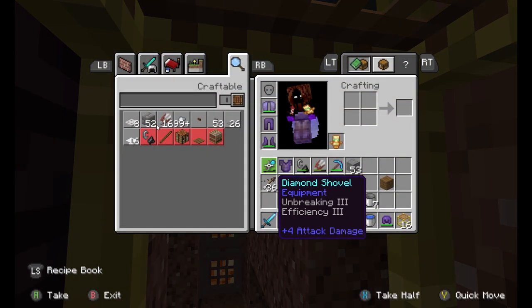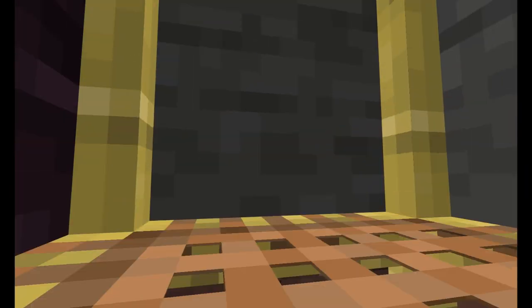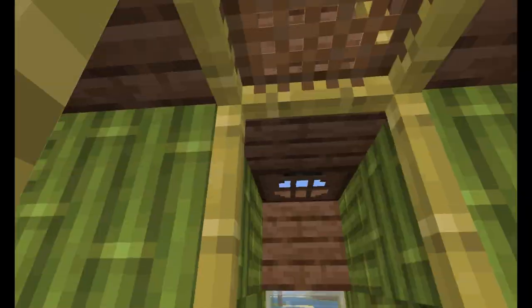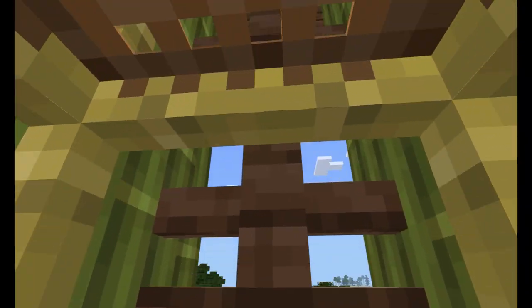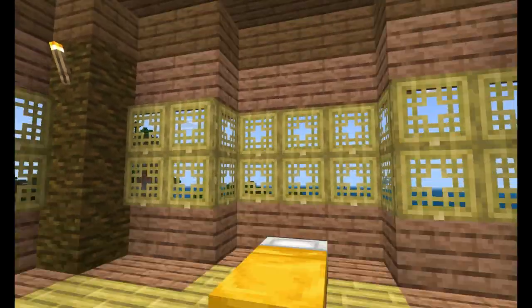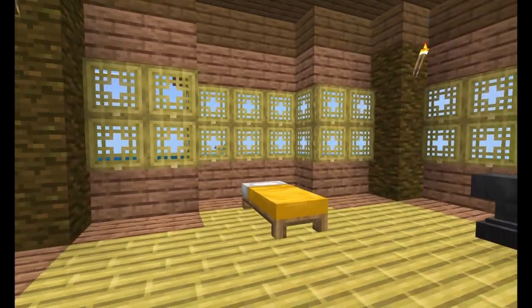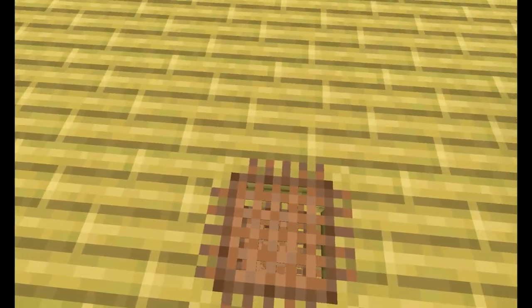That's actually a good thing to show you. First thing is we got full Netherite already — Wolf had us full Netherite in the first three or four days. So this right here is my tower. We're going with a Solarpunk theme this season, and I want to try and do a few different levels of development. This is kind of my archaic Solarpunk vibe. I haven't really decorated yet because I've been so focused with farms.